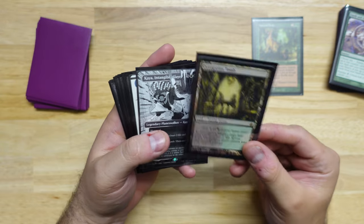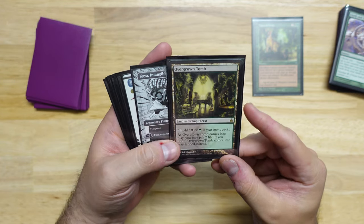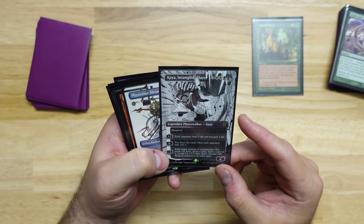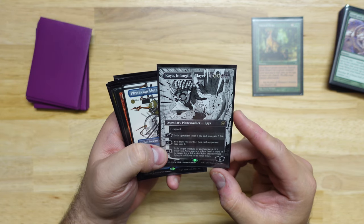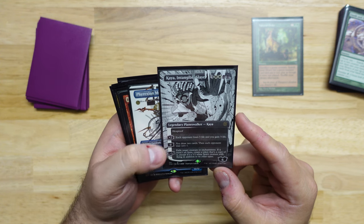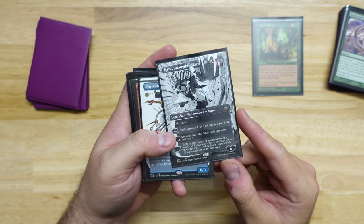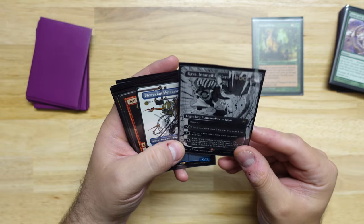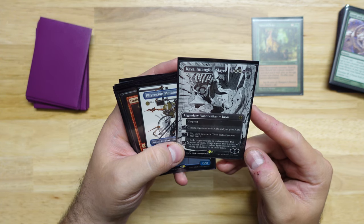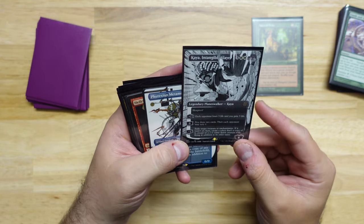Overgrown Tomb — I would kill for Shocklands in the retro frame. I think that would be absolutely fantastic and they would make a million dollars. Kaya, Intangible Slayer — this card is interesting because it's only rare, but a six-loyalty Planeswalker with Hexproof that has draw two cards for zero, and then a minus three that exiles a creature or enchantment and makes a copy of it as a 1/1 White Spirit is very good. I like this card a lot. If you're building any sort of Esper, Mardu, or Abzan deck, it's just a really solid Planeswalker.